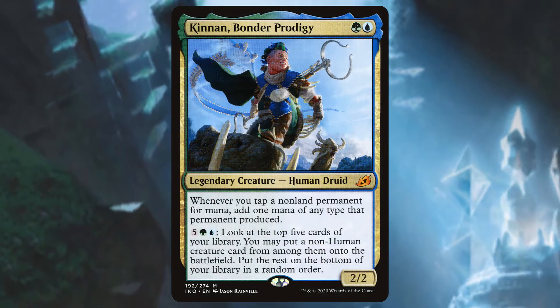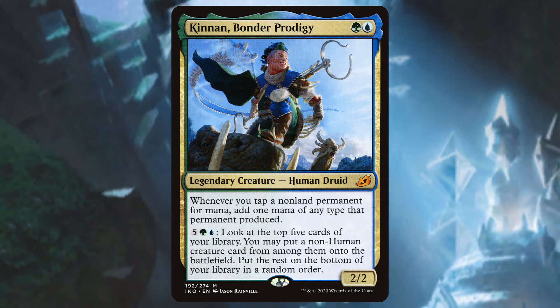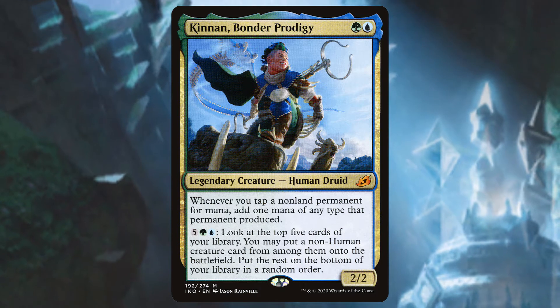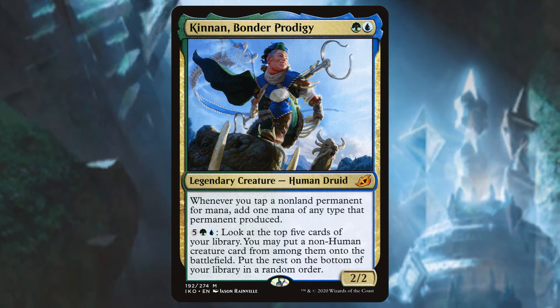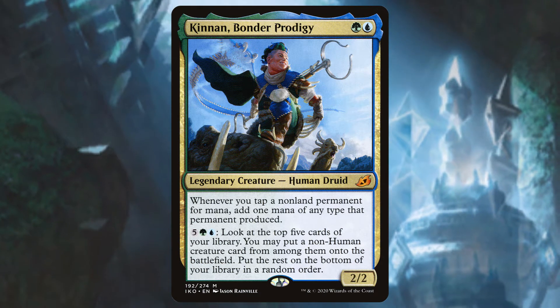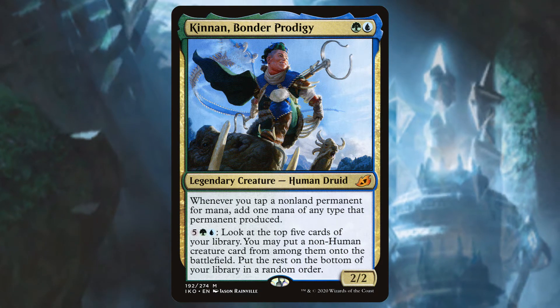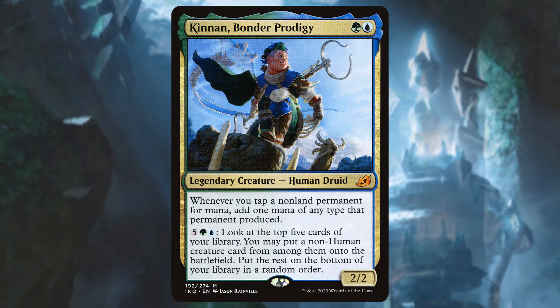Kinnon Bondur Prodigy is a green and a blue for a 2/2 human druid with two abilities. Whenever you tap a non-land permanent for mana, add one mana of any type that permanent produced. You can also pay 7 mana to look at the top 5 cards of your library and put a non-human creature from among them onto the battlefield, then put the rest on the bottom of your library. Kinnon wants to help you make a lot of mana and then use that mana to put creatures into play. Ideally, we'll use one of these mana doubling abilities to get infinite mana and then use Kinnon to put every creature in the deck into play.